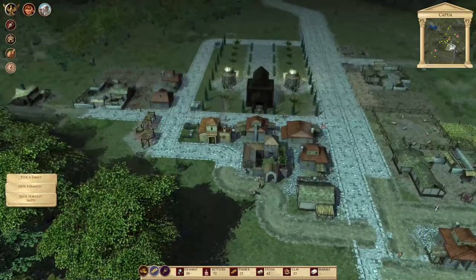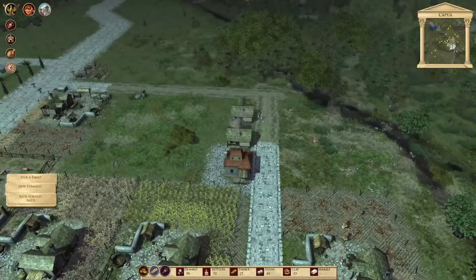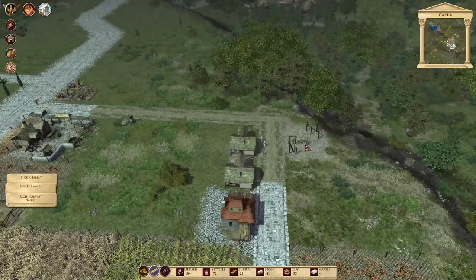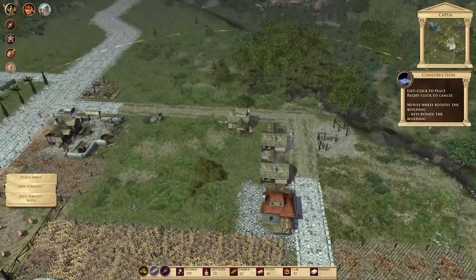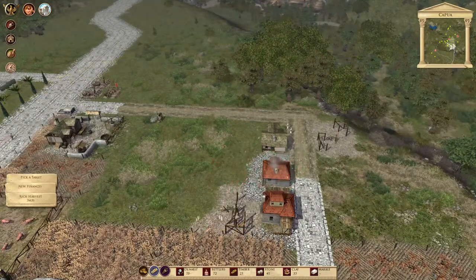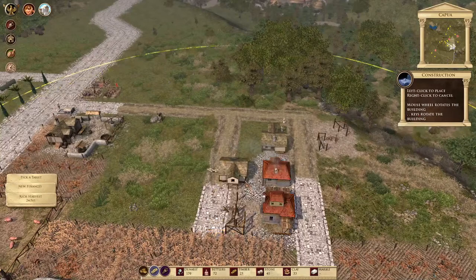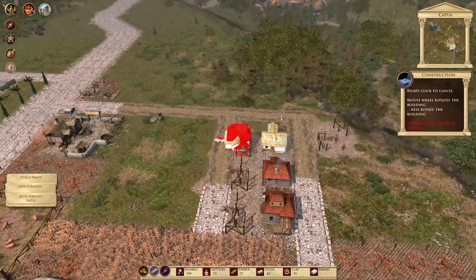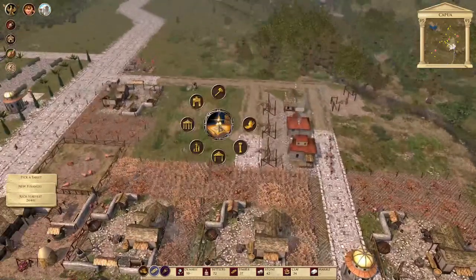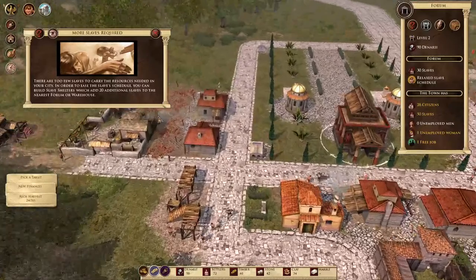This is an issue which needs to be addressed post haste. We've got one unemployed woman - she lives there. We're going to have another trading post there and another two houses. There are too few slaves to carry the resources needed into your city. In order to ease the slave schedule, you can - well, what if I had an army and went into these barbarians and offered them an opportunity to work?